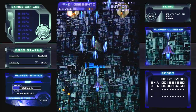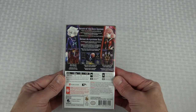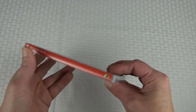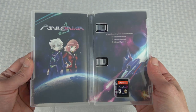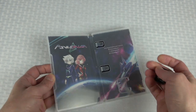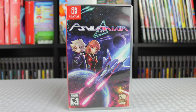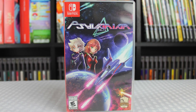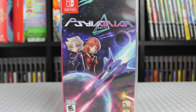The physical is a pretty standard release. I do like the cover art. There is no manual, no art book, or even an insert. There is inside cover art, which is pretty nice. This game is still available new from Amazon for $30 or less. You can also get a completed listing off eBay ranging between $20 to $30. For the price and quality of gameplay, I would definitely recommend picking this one up.